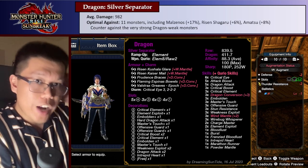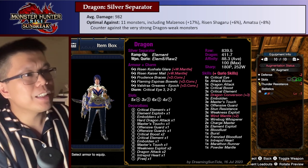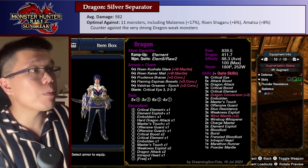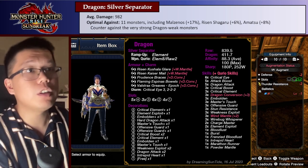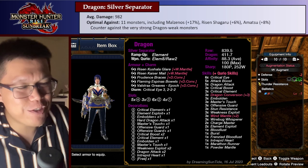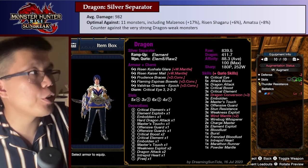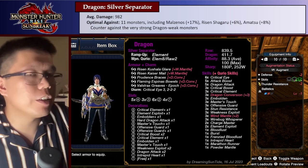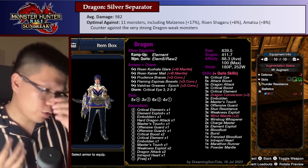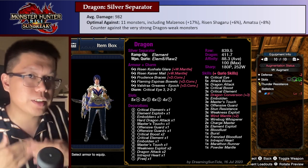Once it starts getting really good is with the Dragon Sword and Shield — the Silver Separator, which you get from Risen Chameleos. This is useful against 11 monsters, and those 11 monsters are very, very strong — including the Malzenos, Risen Chameleos, and Amatsu. I think this is really worth building, but it's also really hard to build because a lot of the extra Dragon Damage is going to come from Dragon Conversion, so you ideally want Dragon Conversion on three pieces of armor, which can be difficult to acquire. You'll see similar builds in speedruns a lot. You're going to be doing a lot of element damage with this build.